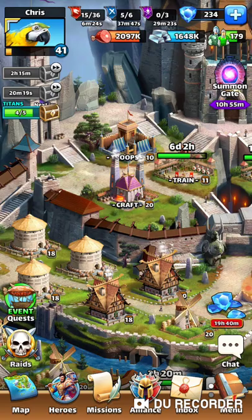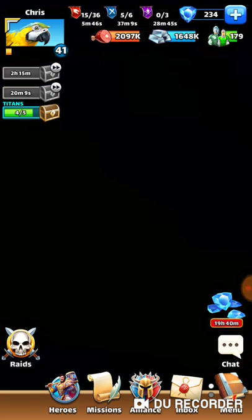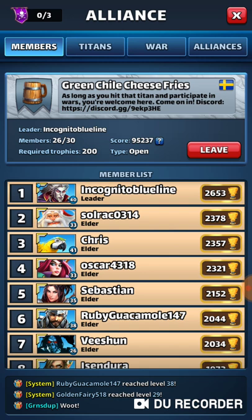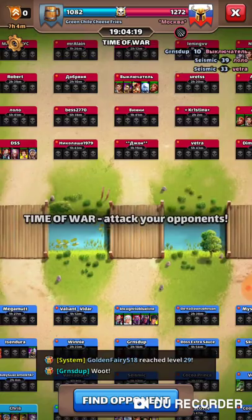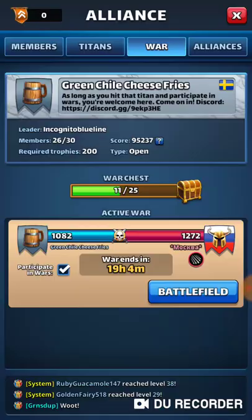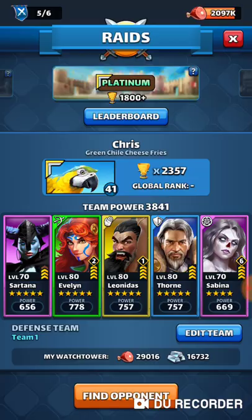I could show this in PvE playing against one of the levels, but PvP is really where it makes the biggest difference — say in war. My alliance is currently in the midst of a war, which is about even so far. But we'll do this in some raids just so we can show you what it looks like.